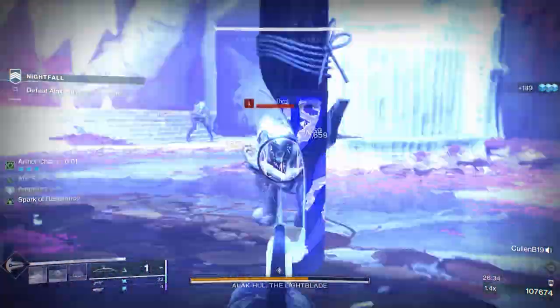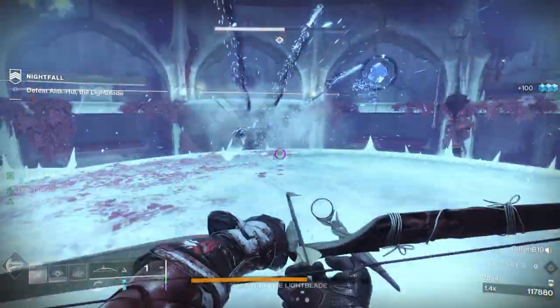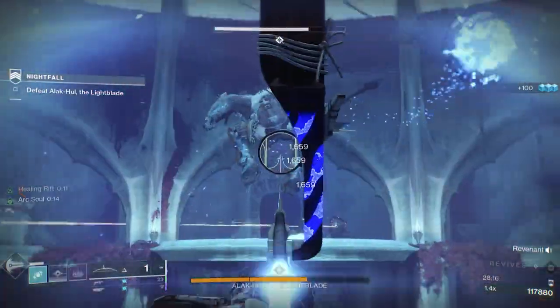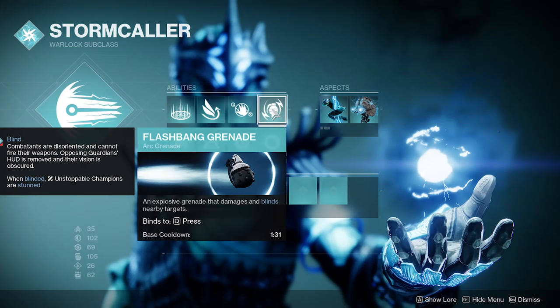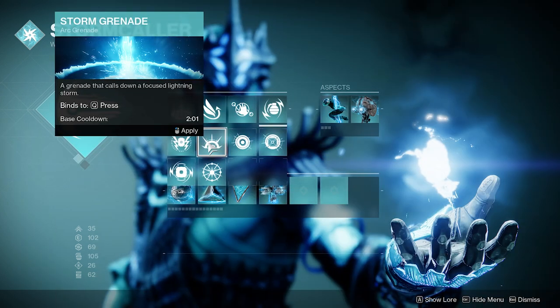By using Arc souls along with the Getaway Artist, we can maintain a constant supply of Arc souls while still utilizing our normal grenade functions. We are currently using Flashbang grenades since they will blind targets and stun Unstoppables. But when Unstoppables are not a concern, I would recommend using Storm grenades.